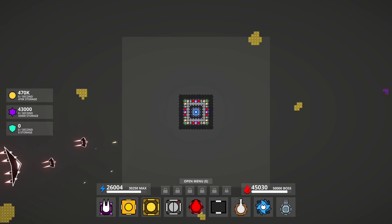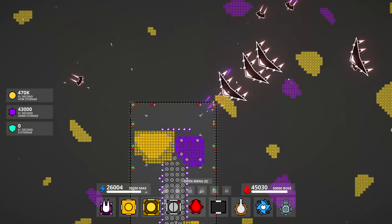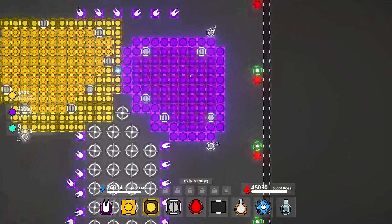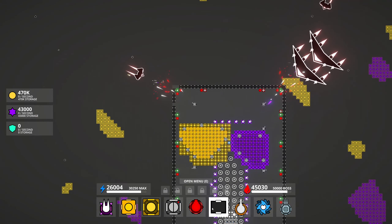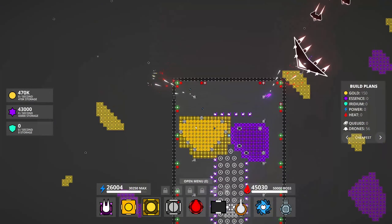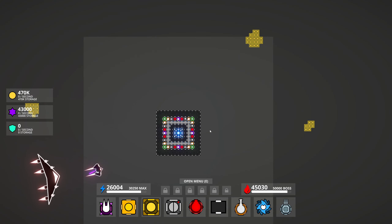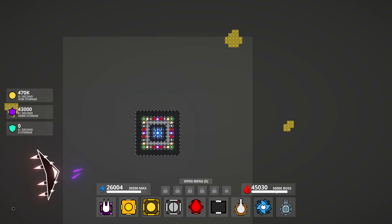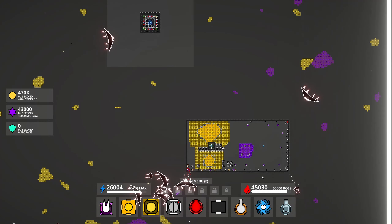Hey guys, welcome back to a brand new episode of Vectorio. In the last episode we set up our expansion to get us all the purple - we're currently full of purple so we're not farming any more right now. Let's close up the walls and make sure that's looking okay. I think what we're working on today is getting to the next boss level, but the problem is I don't know what direction the boss is going to come from.